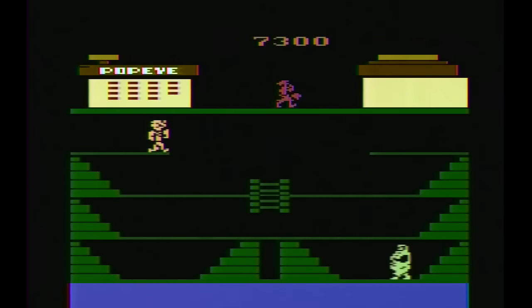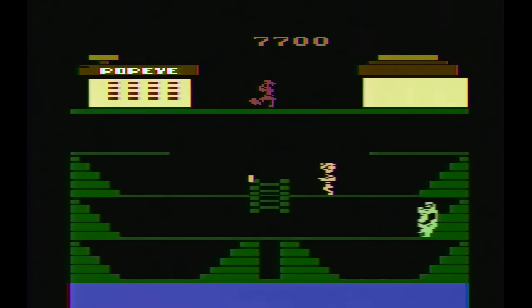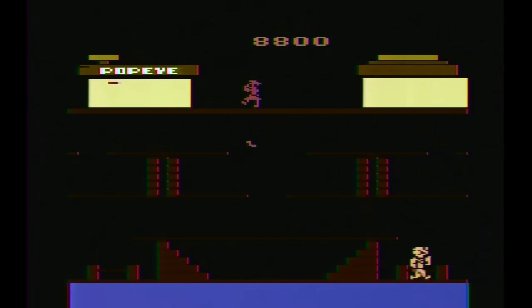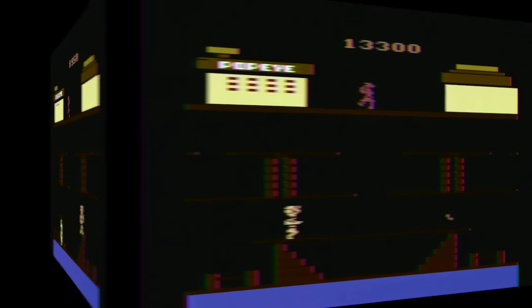You can either avoid the projectile or punch it for points. Finally, you must do all of this while avoiding Brutus, who can jump up or down and punch Popeye, as well as shoot projectiles. The game is actually somewhat tricky at first as you learn all of the gameplay nuances, and I'd argue it's more complex than your average Atari game, but once you get past the initial learning curve, Popeye is a deep and entertaining romp.